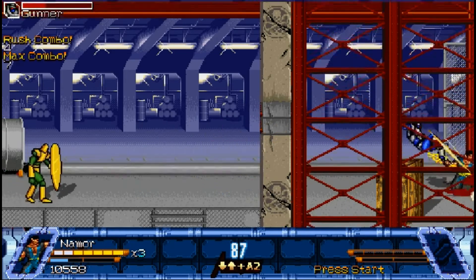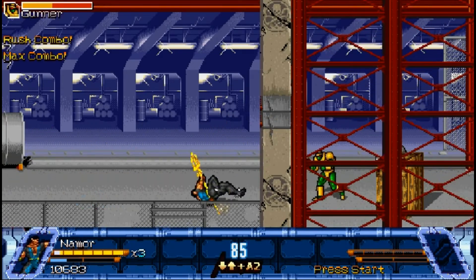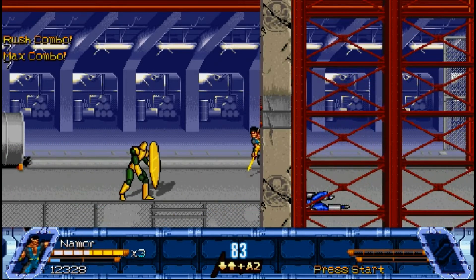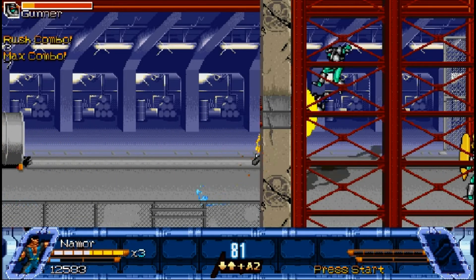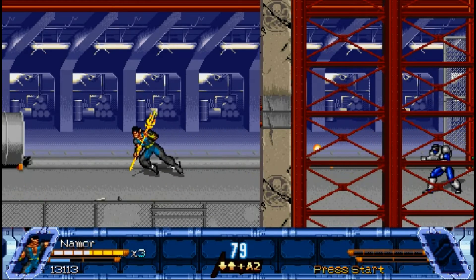As you're seeing here, the way I deal with crowds of enemies with Sub-Mariner is with that charging uppercut. He does a slash in mid-air like that — it makes the move rather devastating compared to some of the other characters' special attacks. And as you saw, Sub-Mariner is fast enough to outrun bullets.